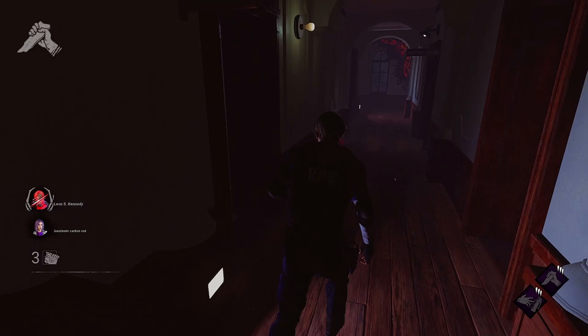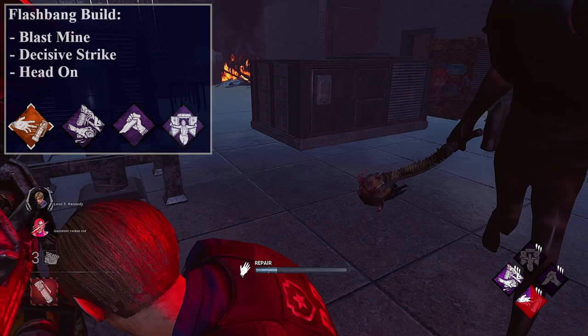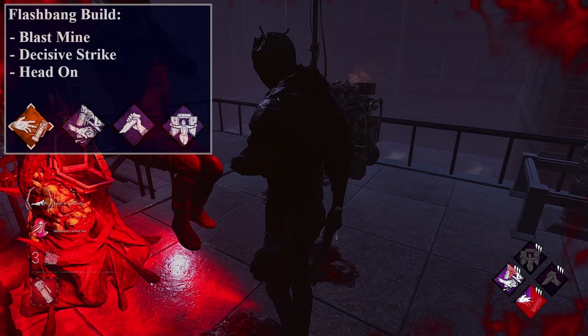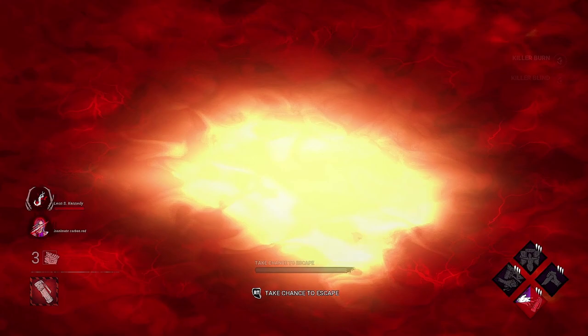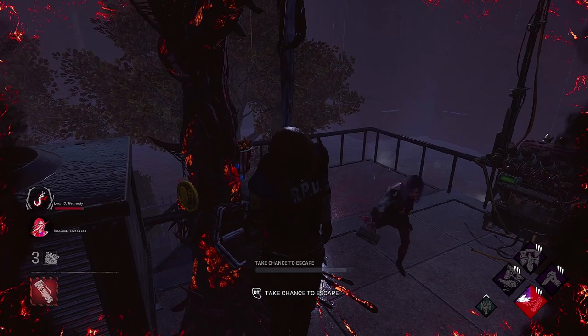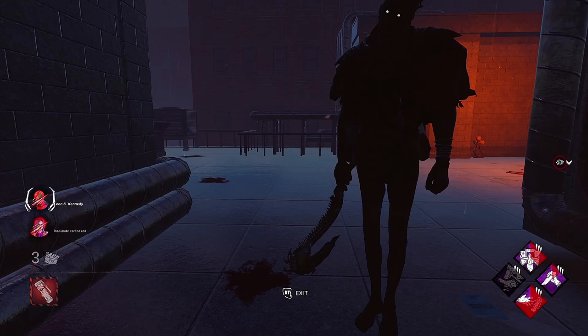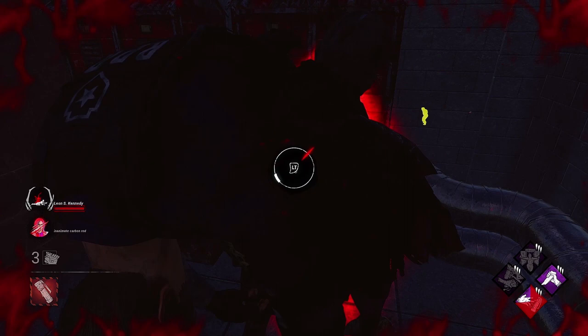For a build centered around Flashbang I like to use Head-On, Blast Mine, and Decisive Strike. This build is for annoying the killer and helping you survive dire situations. The full sequence starts by arming a generator with Blast Mine, then letting the killer down you near the generator so they're more likely to kick it and get blinded. Once unhooked, hop into a locker to create your flashbang, then let the killer pull you out to activate Decisive Strike. While the killer is stunned, hop back into the locker and use Head-On when the first stun wears off, then drop your flashbang to finish the sequence.